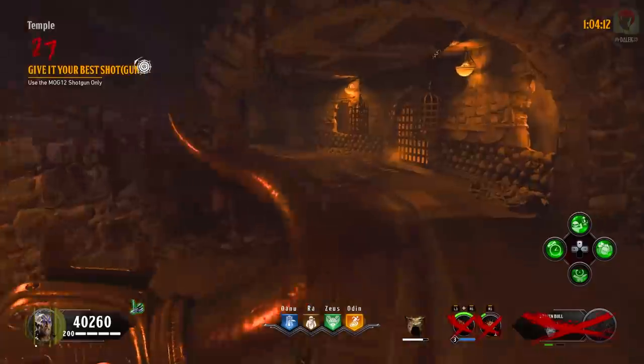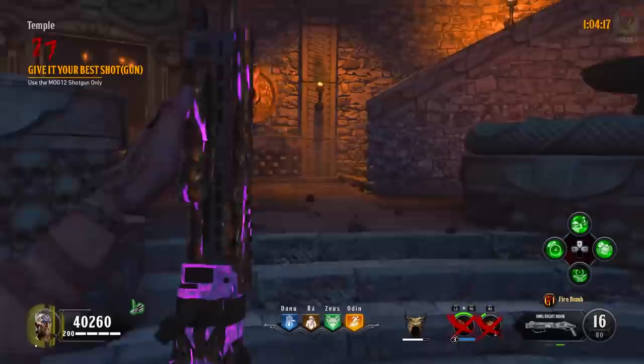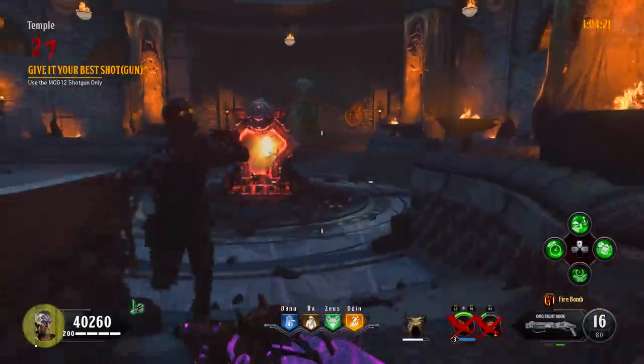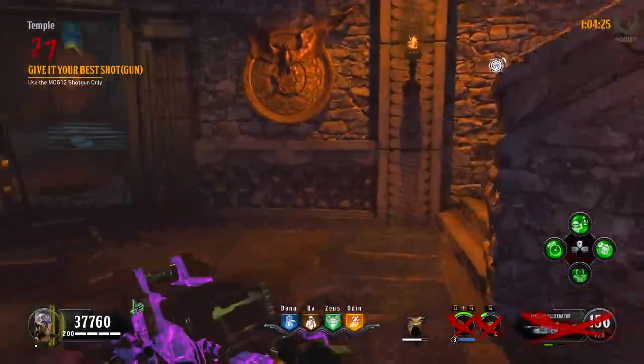If instead of Bandolier Bandit you put on PhD, I would highly recommend trying to get the Hellion Salvo and packing that four times. The method we'll use for the boss fight is incredibly easy, but the Hellion will just guarantee your victory regardless. Hellion and PhD will also make round 29 a lot nicer. But since we don't have PhD and have Bandolier instead, I just fully packed my secondary weapon which was an LMG.